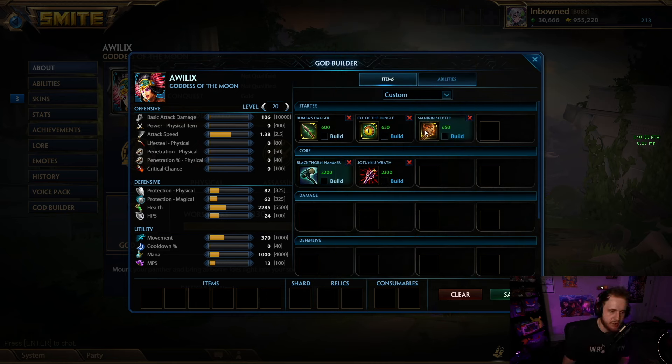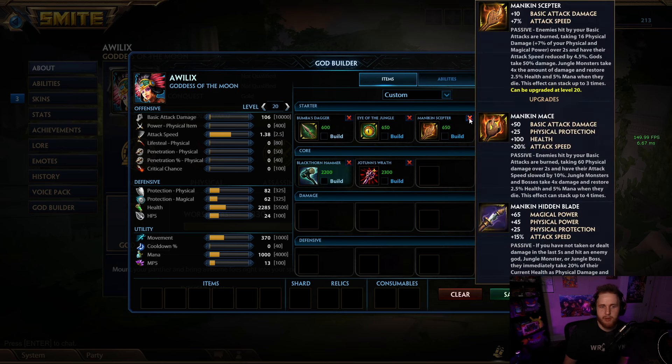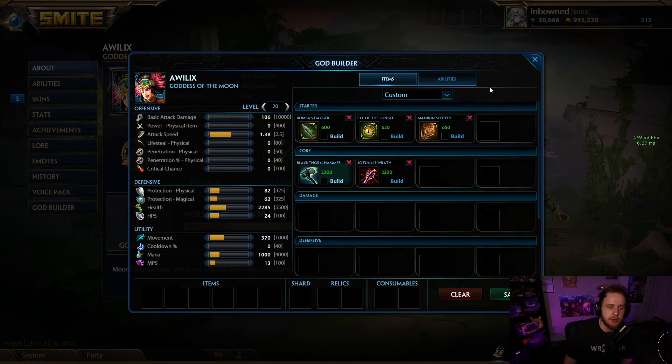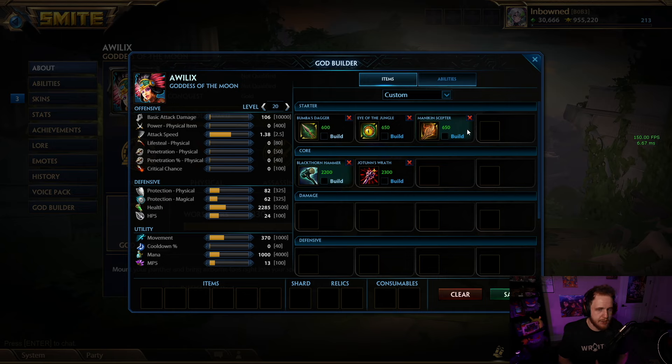Mannequins — I just don't think it's very good. If you're playing Arachne or maybe something like NEM it can be good. I don't think it's bad per se, but it's very specific. Most gods will just use Boomba's or Eye better. Looking at the flat stats: 10 basic attacks, 7 attack speed versus power, physical protection, HP5, or a bunch of sustain, power, health, and a little bit of mana. Boomba's stats aren't that great either but you get that extra health pot. Mannequins has its niche but it's that third tier — Eye and Boomba's just make a lot more sense as starters.